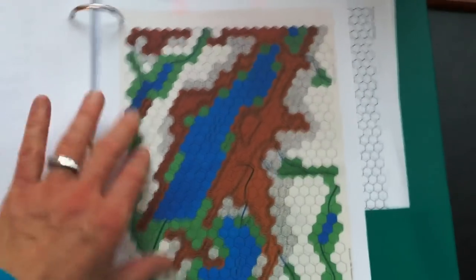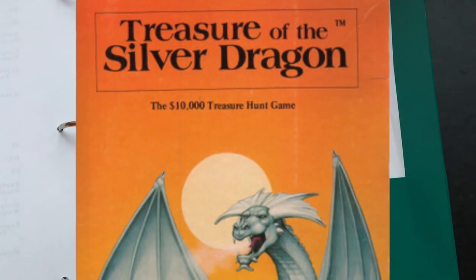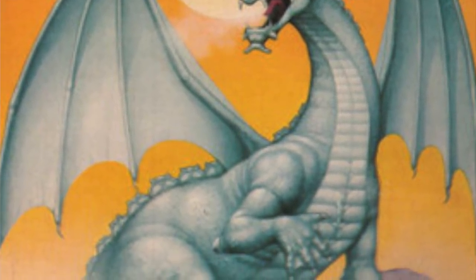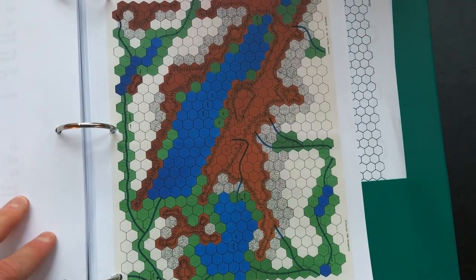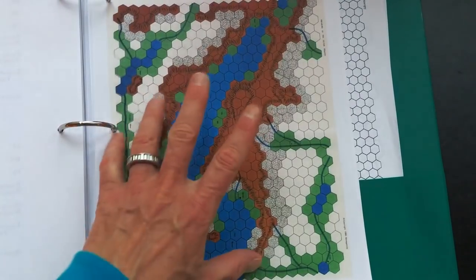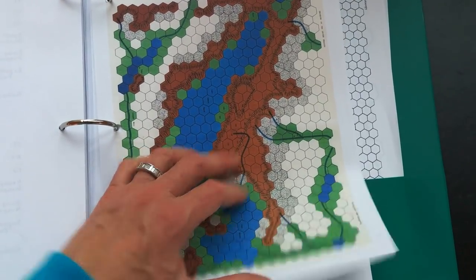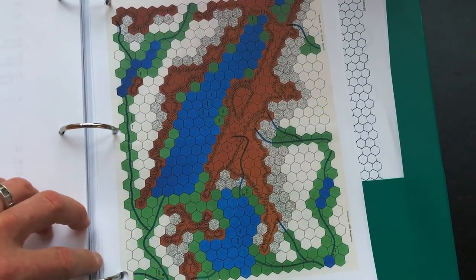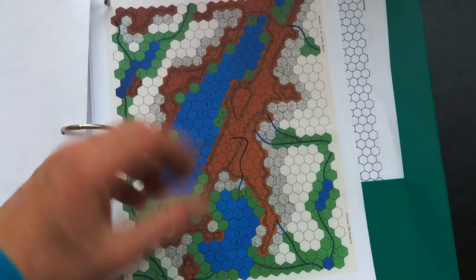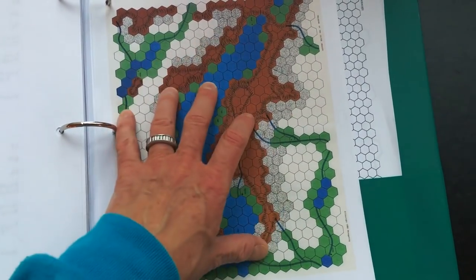What we're looking at here is the map for Treasure of the Silver Dragon. This was a module that was released that actually offered players the chance to win $10,000 — a real amount — and I believe that somebody did use the clues in this pre-programmed adventure to locate a little figurine that needed to be turned in to Metagaming to claim the prize.